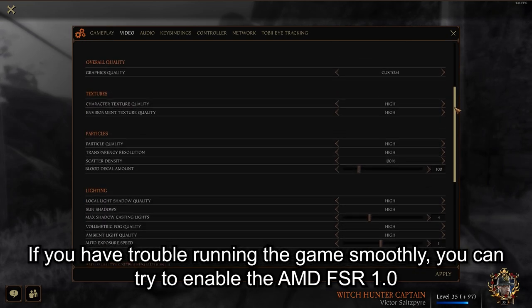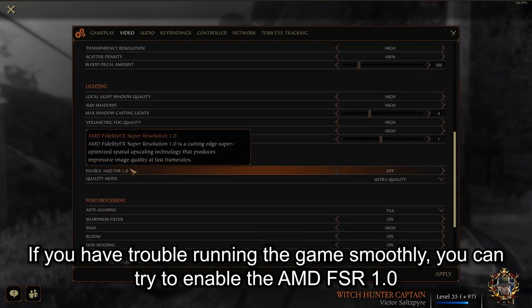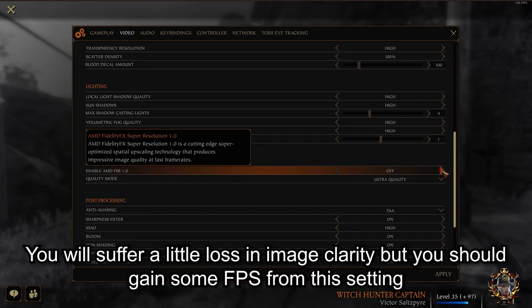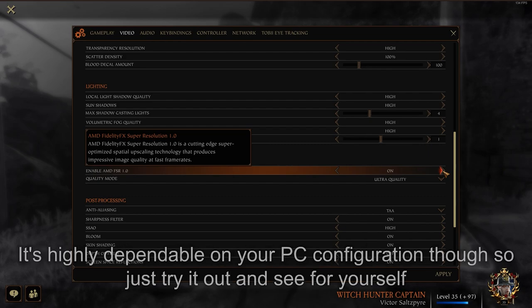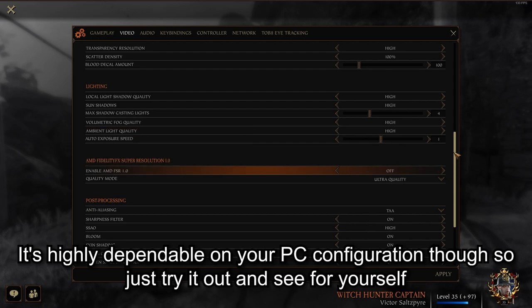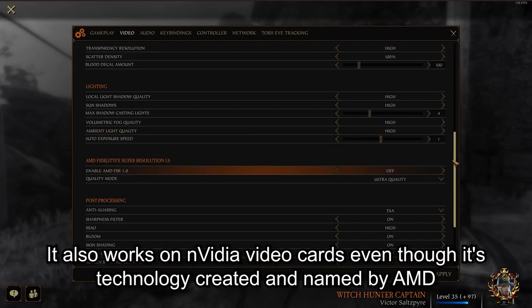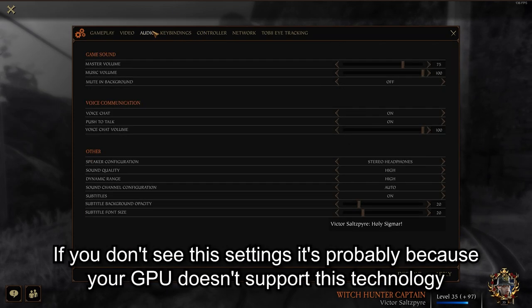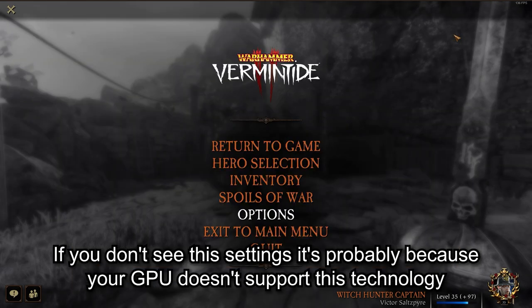If you have trouble running the game smoothly, you can try enabling AMD FSR 1.0. You will suffer a little loss in image clarity but should gain some FPS from this setting. It's highly dependent on your PC configuration, so just try it out and see for yourself. It also works on Nvidia video cards, even though it's technology created and named by AMD. If you don't see these settings, it's probably because your GPU doesn't support this technology.